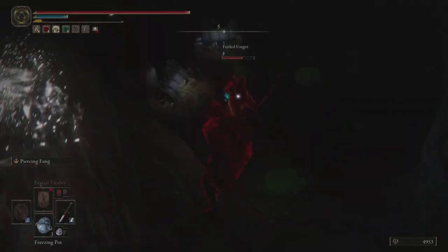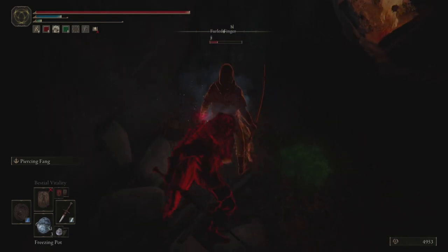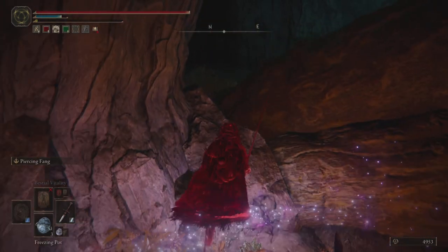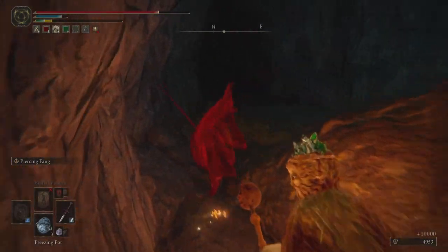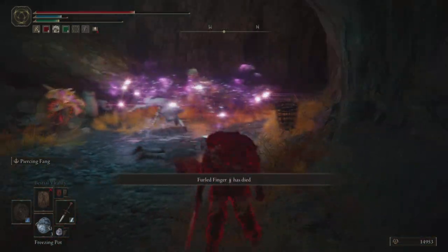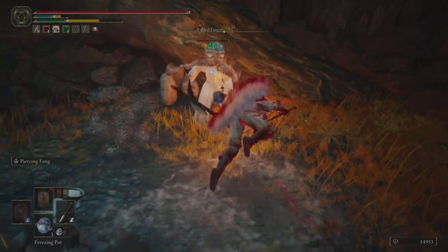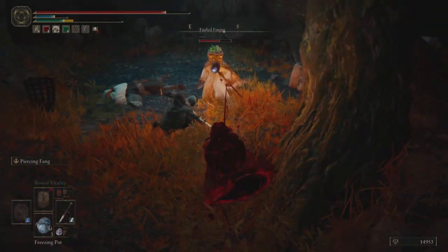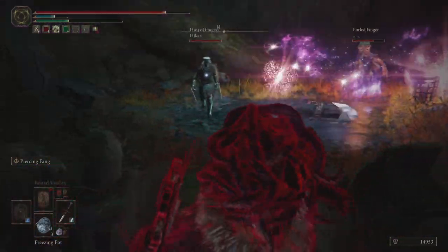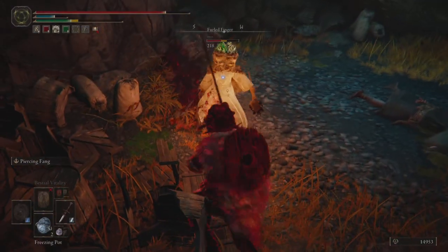Next up we have a 3v1 with a player at low poise, so I don't poise break them every single time. I grab a weird backstab as they roll away. Now I'm in a tight spot — if I stay in that area I'd probably get blendered with my low poise. A curved sword is going to poise break me, and the cypher pata fist weapons are also going to poise break me. However, the advantage I have is that my opponents are also running low poise.